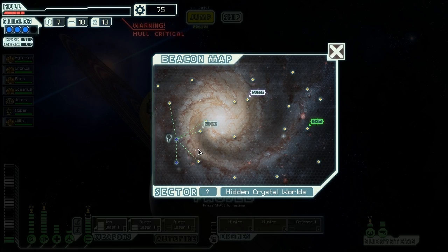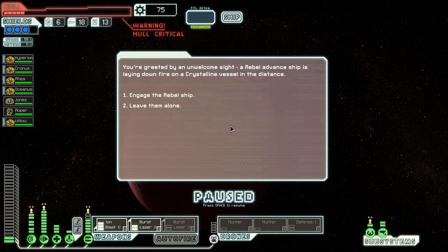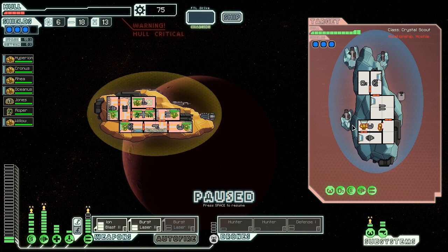Let's jump over here and then we'll jump to the store. We're greeted by an unwelcome sight — a rebel advanced ship is laying down fire on a crystalline vessel in the distance. How did you guys get here? The only way to get here is through a magic super teleporter. We're going to engage the rebel ship. Before we can engage, the crystalline ship scores a direct hit and obliterates the rebels. They hail: 'You are like these other aliens — you brought them here.' And they turn their cannons on us. I'm not like them — have you seen my ship? It looks like your ship. It actually is, I think, your ship. We have the same ship — I'm flying your ship.